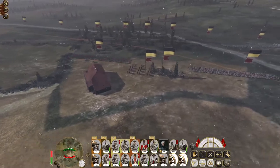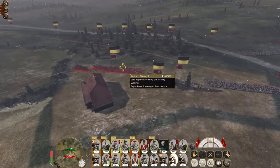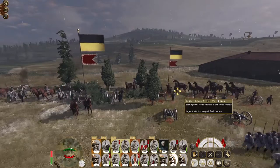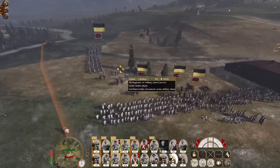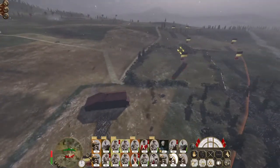Drop the howitzers - they're going to do some good work today. Well, not at that range. Round shot it is. Get my howitzers to drop shells on their line infantry, my field artillery going to open up on their guns. They've got demi-cannons - not so great. Six-pounder horse artillery - not so great.